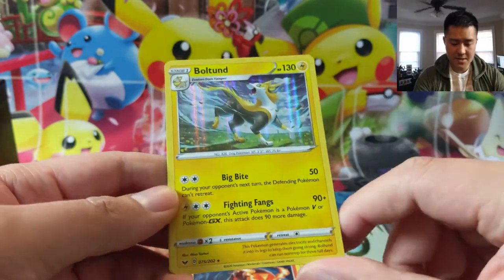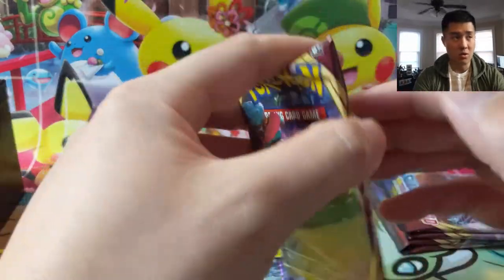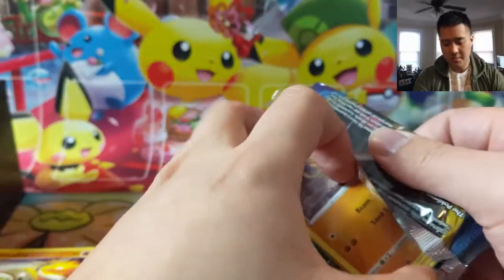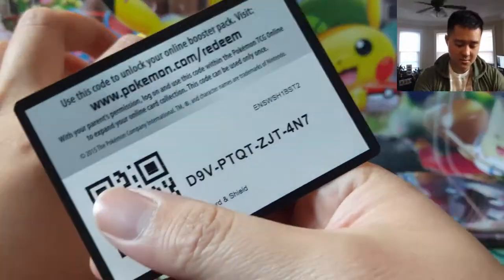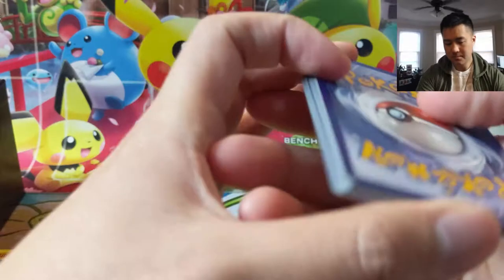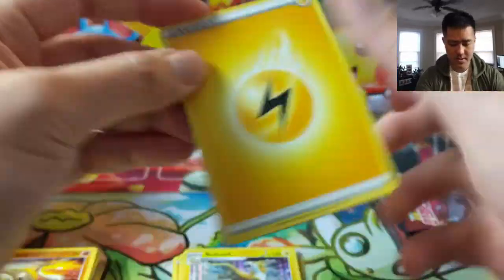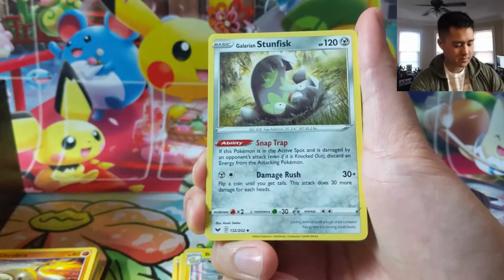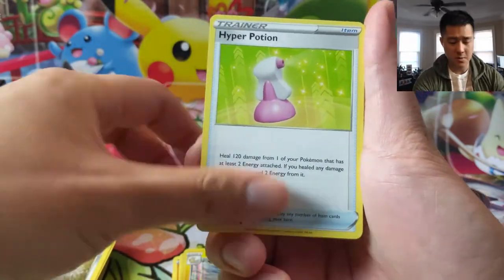Boltund — I've been pulling a lot of these and I feel like this card does have some potential if water-based Pokemon, basically if the meta turns to Pokemon that are weak against Lightning that are V, V-Max, or GX, that's going to be a great answer. Where are you Marnie? Definitely the one I want the most for collector's purposes.